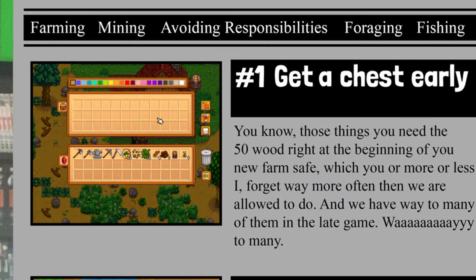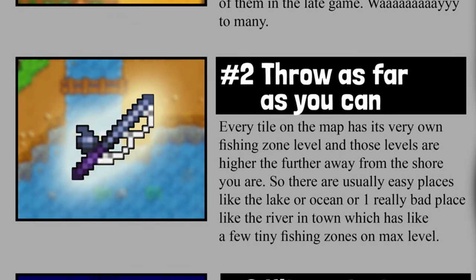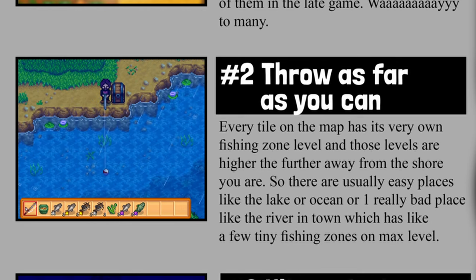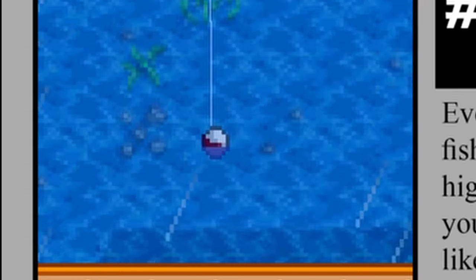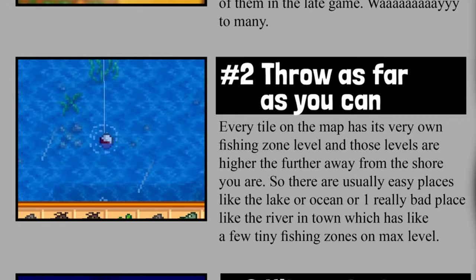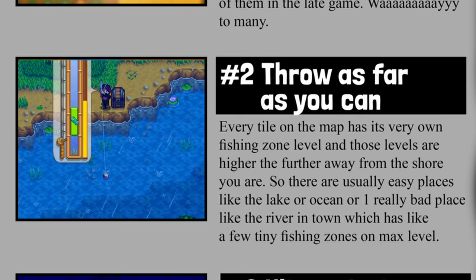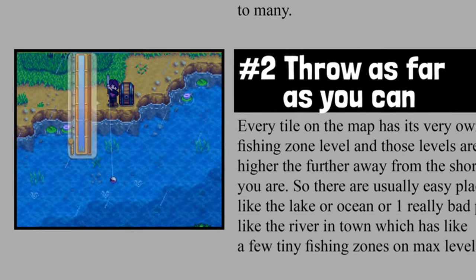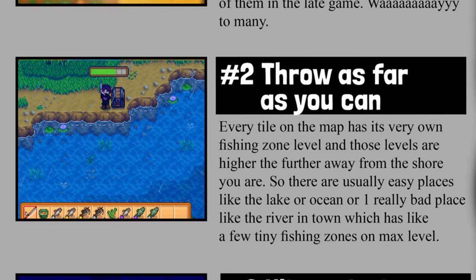Rule number two: always throw the line as far away from shore as possible. The bobber landing location is the only thing that matters — cast range doesn't matter at all. Doing rule two correctly rewards you with more rare fish and better quality, and you'll be less likely to catch trash, which will increase your fishing level much faster. It is by far the most important thing to keep in mind.